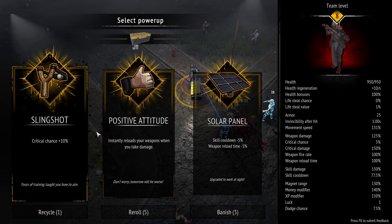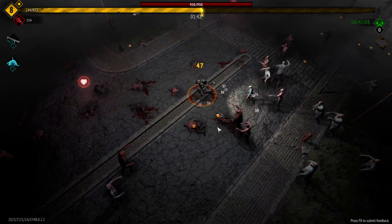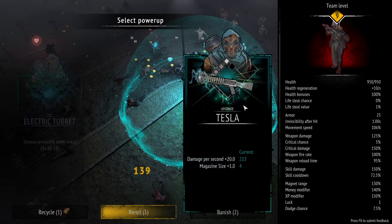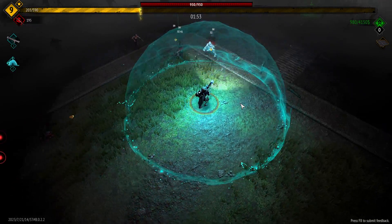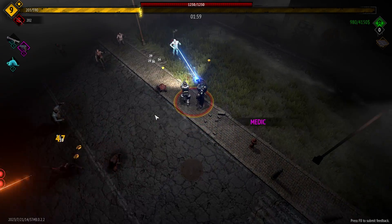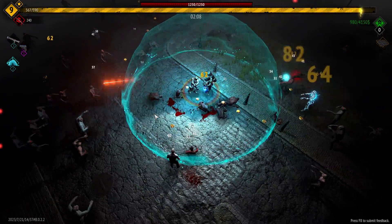We'll take the solar panels and we're also going to banish something so it never shows up again — just take stuff out of the item pool we don't want, better chance to find what we do want. We'll keep taking the tesla and max that out. If this doesn't have the medic in it we're not going to waste a reroll — it has the medic so we'll take it.